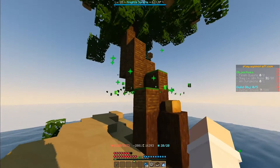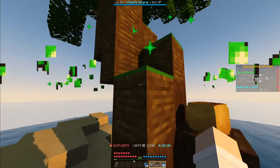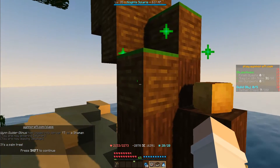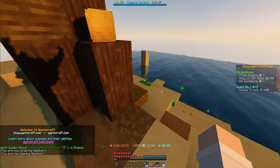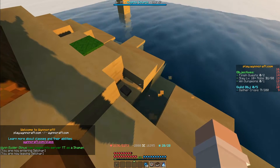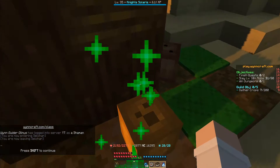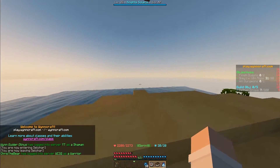Here we are on the island. To trigger the next part, we have to interact with three things: touch the palm tree for the dialogue to trigger, interact with and dig up the sand, and then interact with the coconut. After that we can go over to the shore where something's approaching.